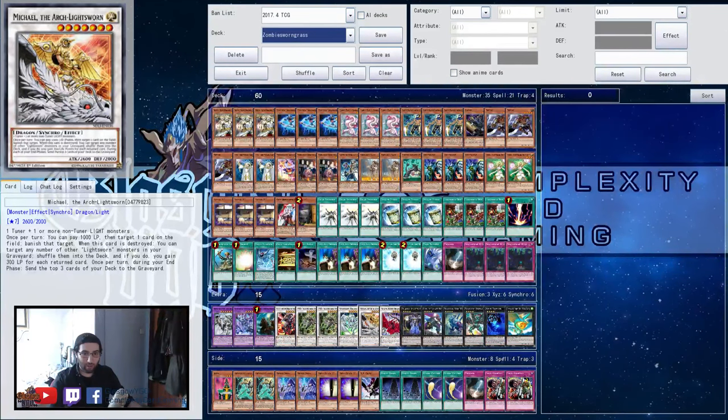So he went X-1 and he lost to Wind Witches. He played against two 60-card A-Zoos, two Metal-Zoos, one ABC, one Wind Witch Invoked, and one 60-card Zoo. That makes 8-9 rounds altogether.